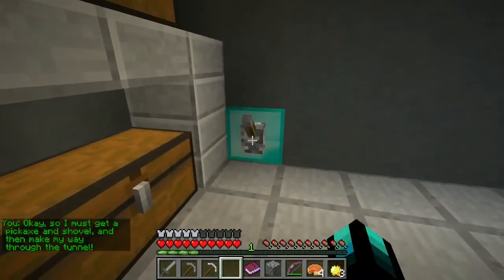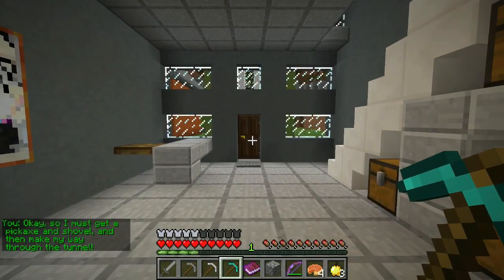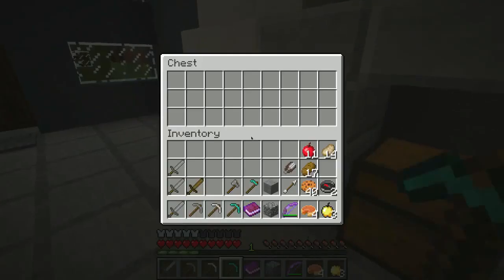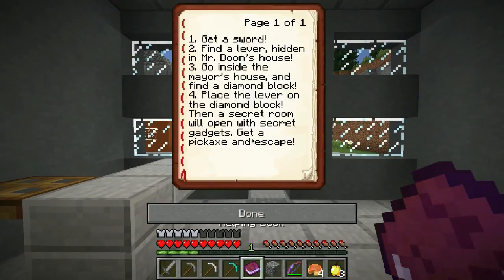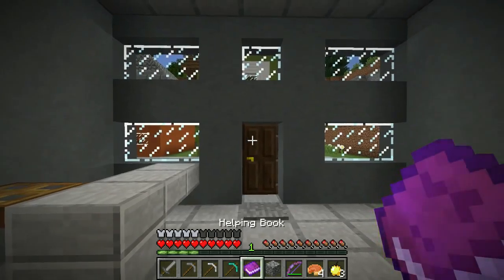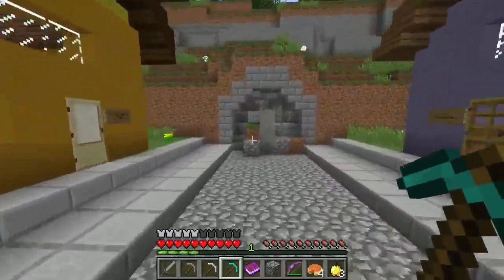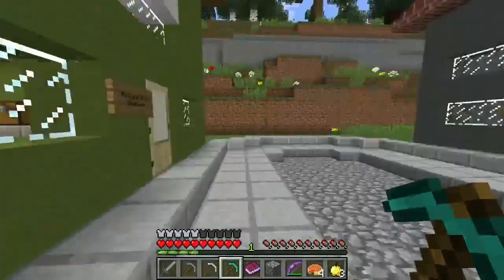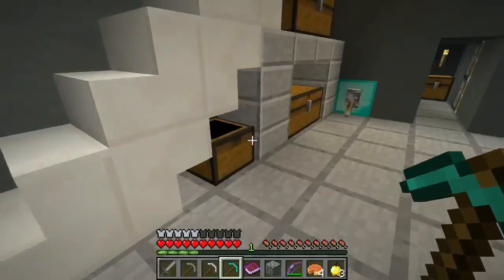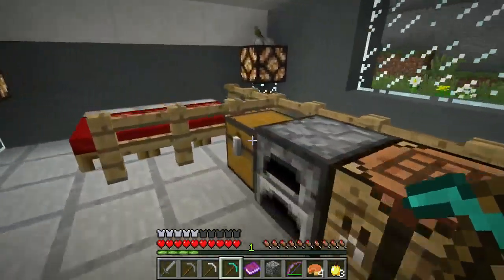We have to find the diamond block in the mayor's house. Whoa, okay — we got the pickaxe! So I must get a pickaxe and shovel and then make my way through the tunnel. Oh my god, so this is actually right near the end of the episode and I do not have a shovel. Let me re-read: get a pickaxe and escape. But how do I make a shovel? I think I remember — I'm gonna be using the pickaxe for this. I know what it is... actually, how do I get the shovel? I'm assuming I can just craft it or something.